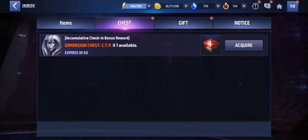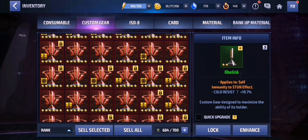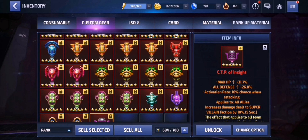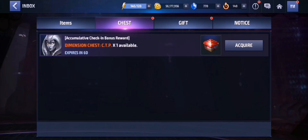Now let's go ahead and see what CTP I get from the Dimension Chest. Please have a guess — what CTP would I get from this Accumulative Check-in Bonus Rewards Dimension CTP Chest? I'm actually expecting at least a CTP of Energy, or if possible a CTP of Rage would be even better. Looking at my inventory, I have 1 Energy and 1 CTP of Rage left. Same goes for Regen and CTP of Insight. We're looking for Energy, Rage, Regen, or Insight. We definitely want to avoid those like Refinement or Transcendence. Let's open this together.